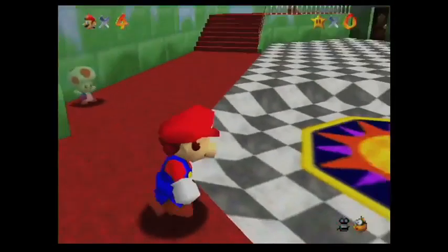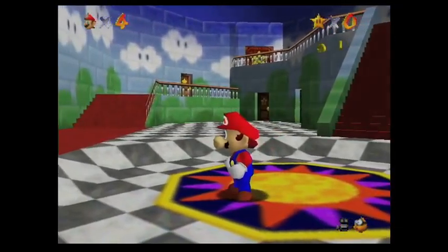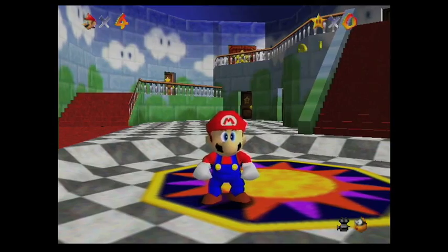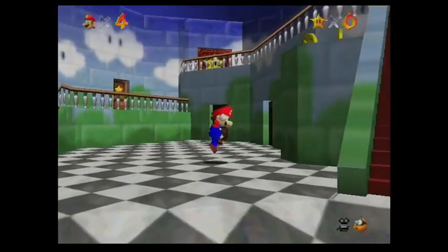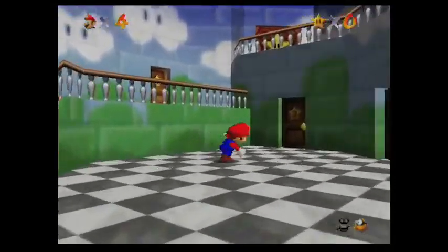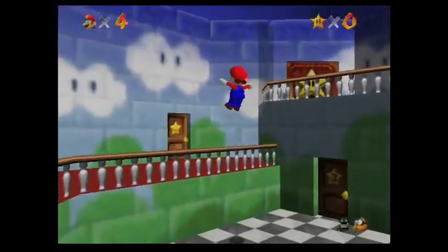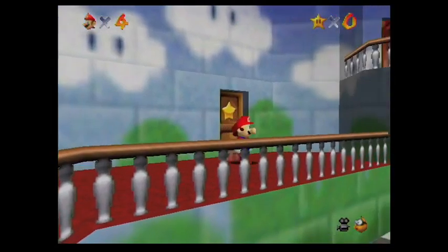Hey everybody, I am now going to be doing Super Mario 64, getting all 120 stars. Each star is going to be its own video, so I'm going to end up splitting up, like, getting 100 coins in one mission, and some of the 8 red coins. When I'm playing normally I just combine them, but I want this to be exactly 120 videos, 120 stars, and I guess including the last boss too.